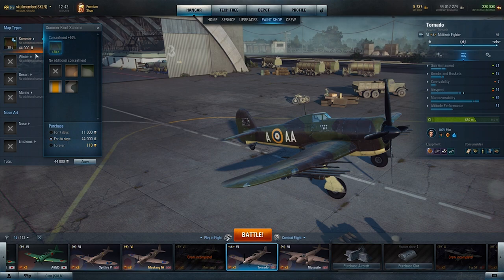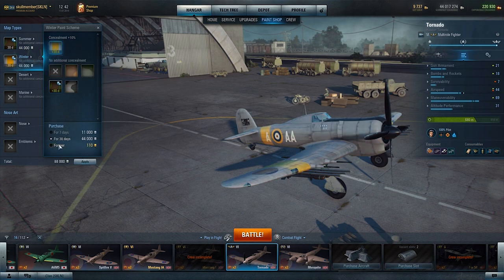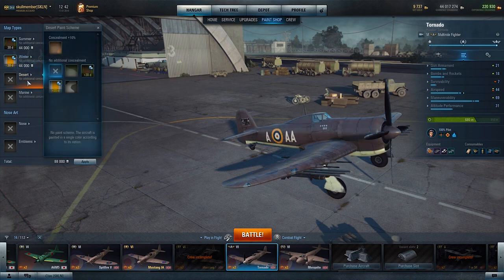Also if you get bored of the color you can maybe change it around. Now we have a summer map done. Let's say we have a winter map — I want the winter paint scheme. There we go. It instantly goes on to credits for 44,000. Very nice. Then if we look at the desert map.